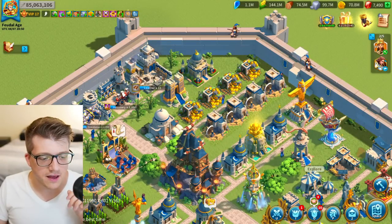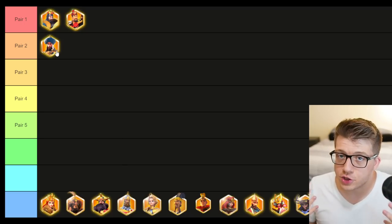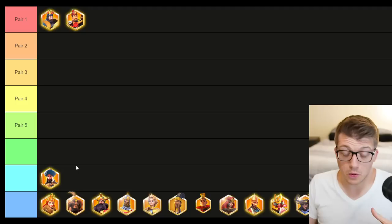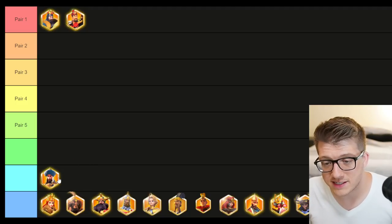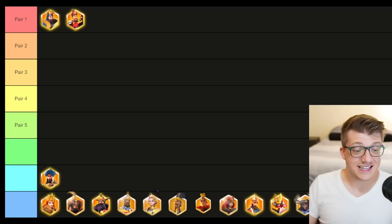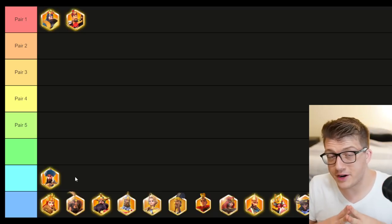Saladin might be good as a third cavalry march in KvK3 if they buff him significantly, but just go ahead and pass on him unless you're a whale. If you're a whale, max spin the wheel and you'll have a 5551 Saladin that's good to go, or you could expertise him if you feel like wasting your sculptures.